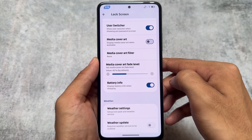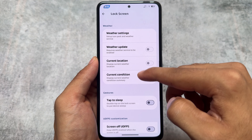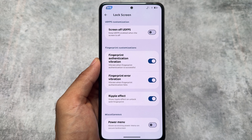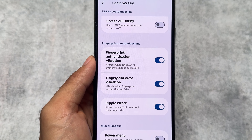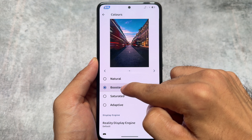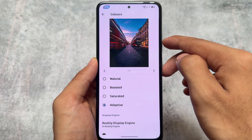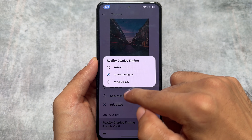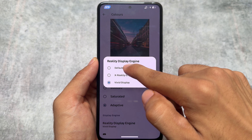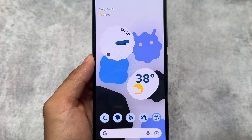You also have the option to enable a user switcher, so if you use multiple users on a device you can switch between them directly from the lock screen. This is available in some other custom ROMs too, like Everest OS which I covered recently. Rising OS also has some options related to colors — the Reality Display Engine lets you change the colors of your device according to your preference.